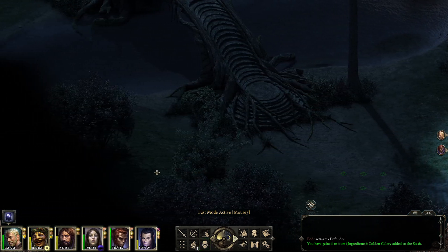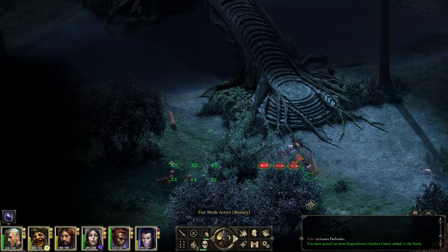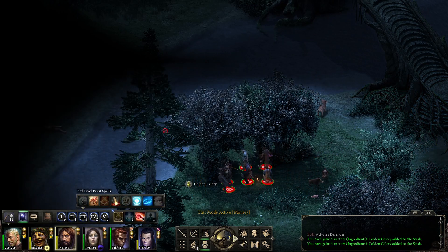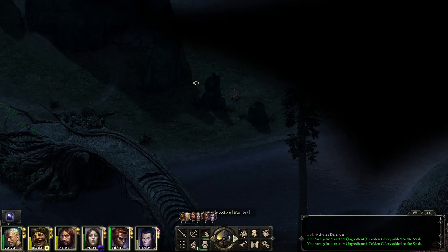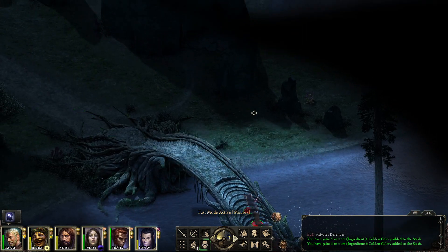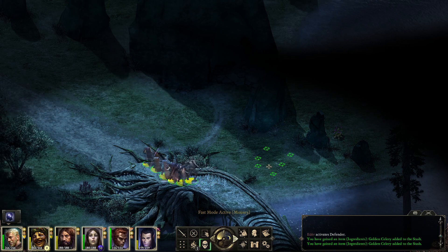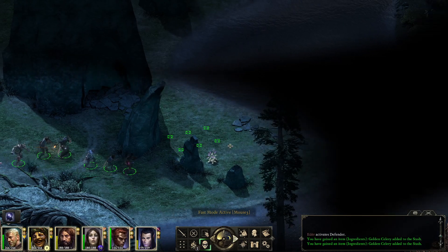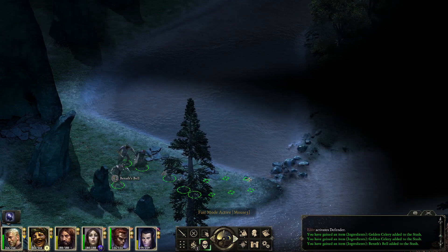Then we can proceed. I'll probably have one fight and then we're going to go. We still have a lot of our spells so I'm just going to engage in a fight, use up pretty much all that we have in terms of spells, and then we're probably going to move into Twin Helms and continue our quest there, because I do remember there are some tough fights there — especially regarding druids.